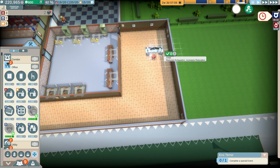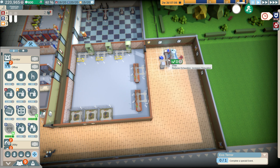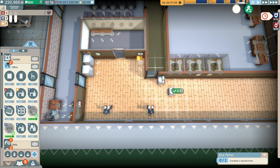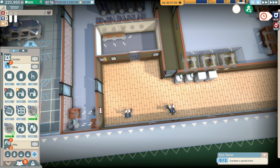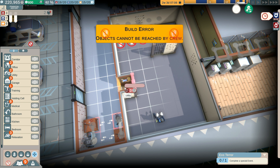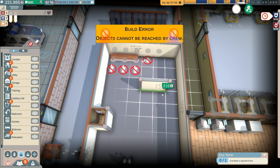We'll move the desks over to this part of the room. Let's bring them around so we can see what's going on a bit more - maybe even put them back to back, that could work pretty well. These two will move over to here. Then we'll come into holding cell and make all of this holding cell door. Objects can't be reached by crew - that's fine, so we're going to delete that door and that door as well, and remove that bit of wall there.